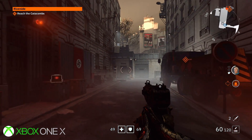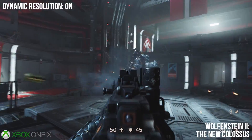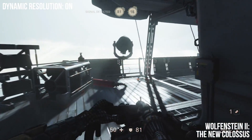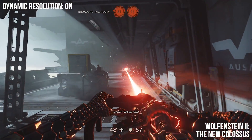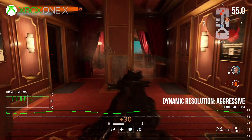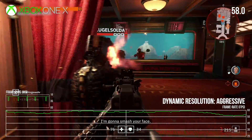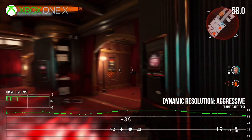With Wolfenstein 2 running natively you could see performance drop into the 30s, and then dynamic was the standard, then aggressive came along later and basically eliminated most of the drops - it was mostly a 60 frames per second experience. So how do the modes play out this time on the X? With Wolfenstein 2 I finished the game on Xbox One X with aggressive and it was almost completely locked, whereas this time I also started with aggressive and right away there are dips even in somewhat confined areas. The fact that even in these very early firefights we're already seeing drops into the 50s with aggressive is a tad worrisome.